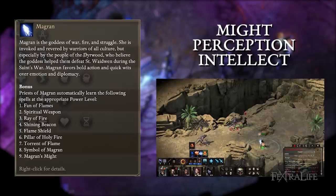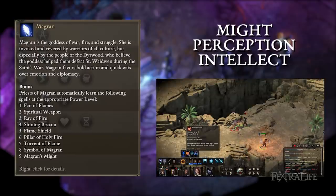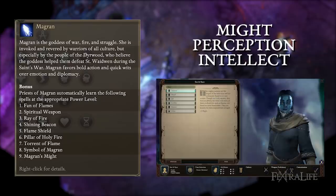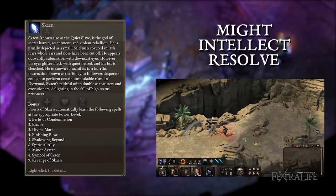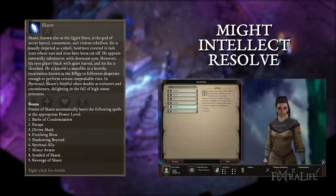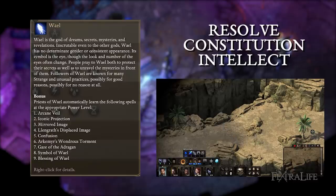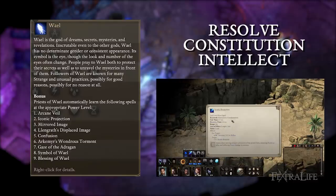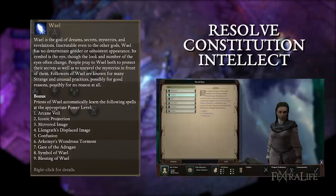Magran: Prioritize might, perception, and intellect. Magran priests are going to be slinging fire spells with regularity so you'll want to focus on might for damage and perception to make sure they connect. Intellect helps with AoE radius. Godlike or Aumaua both work well here. Skane: Prioritize might, intellect, and resolve. Skane priests want to hit hard so need high might. Intellect helps with duration of their buffs and debuffs and resolve helps keep them alive. Human is a good choice here. Wael: Prioritize resolve, constitution, and intellect. Wael priests are more likely to tank than other priest subclasses and so need attributes that help them survive. Intellect helps with durations. If you can spare points, might doesn't hurt either as it boosts both damage and healing. Dwarf works well here.